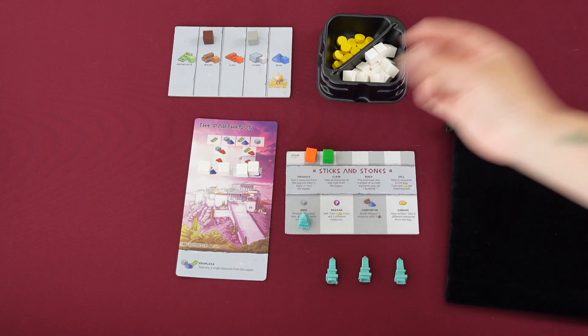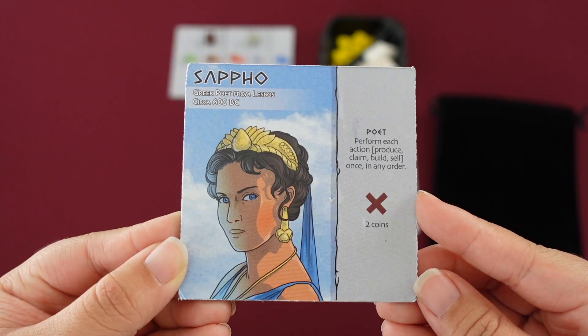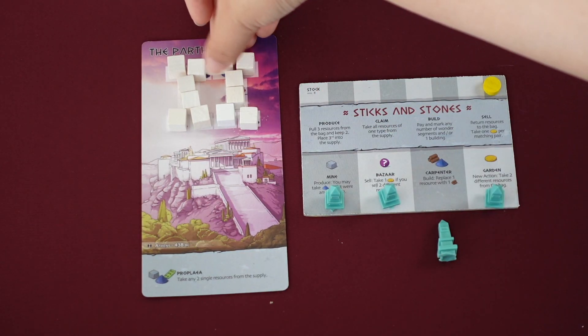Last is Sell: sell pairs of matching resources for one gold each. Once you get the hang of the game, you can use the leaders which give you a special one-time bonus. The game ends once one player completes the wonder, and that player is the winner.